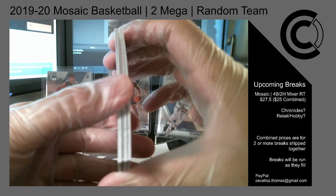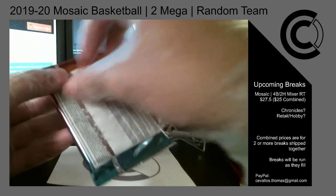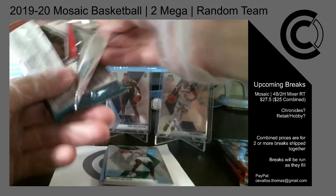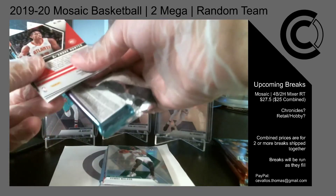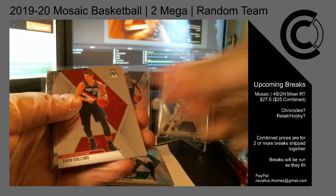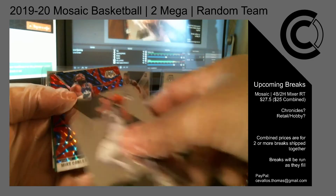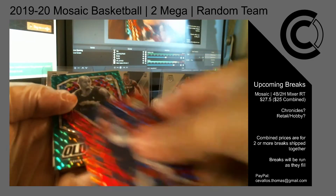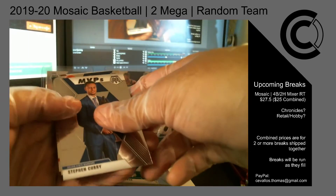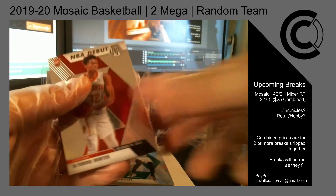That's an auto right there — that's an autograph. Let me actually set that back on camera so that's not sketchy. We do have an autograph. Zach Levine, Zach Collins — is it another Zach? Nope. DeMar DeRozan, Reactive Blue, Mike Conley for the Jazz, a green old school for the Timberwolves Kevin Garnett, MVP Steph Curry for the Warriors, base Seku Dumboya for the Pistons, and NBA debut DeAndre Hunter.